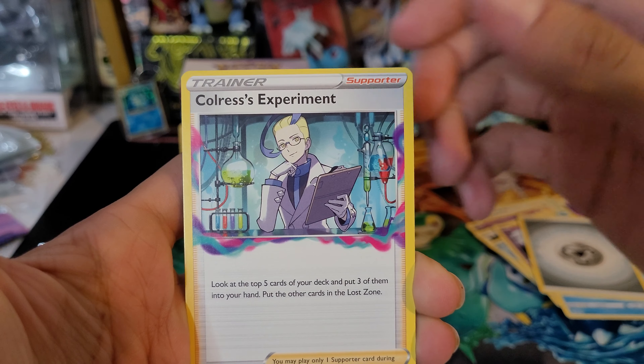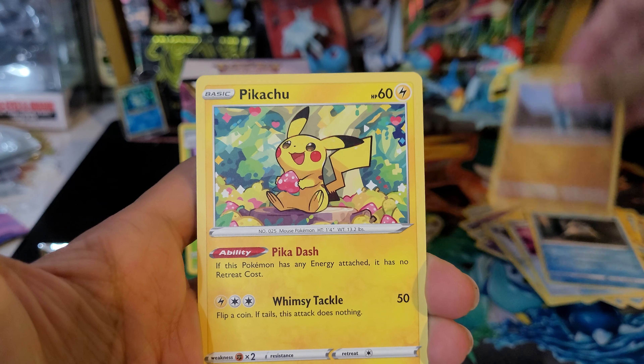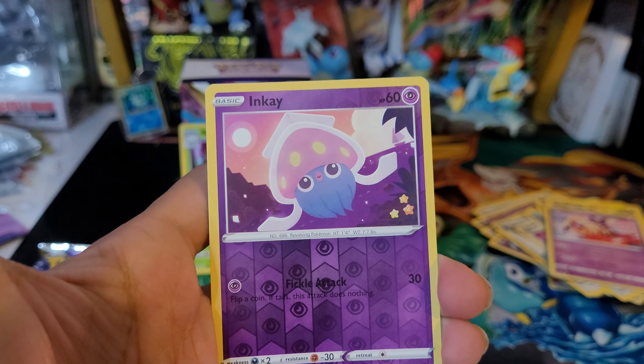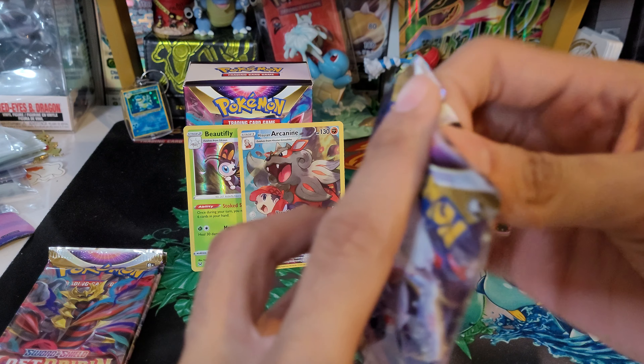Steel energy, Colorless Experiment, Bronzong, Box of Disaster, Snover, Machop, Pikachu, Jinx, Litwick, Inkay reverse, and a Gliscor non-holo rare. Alright, we're halfway through, three more packs to go.